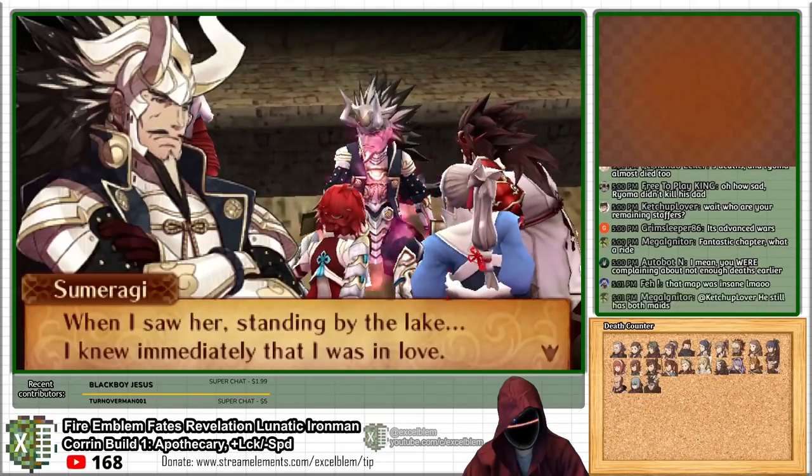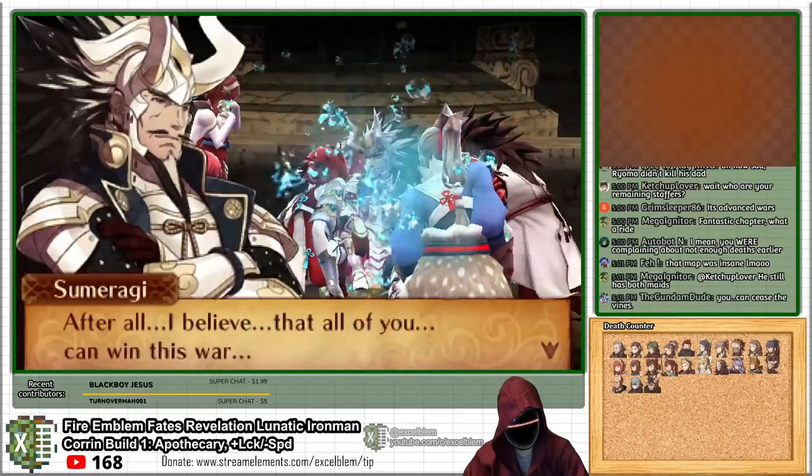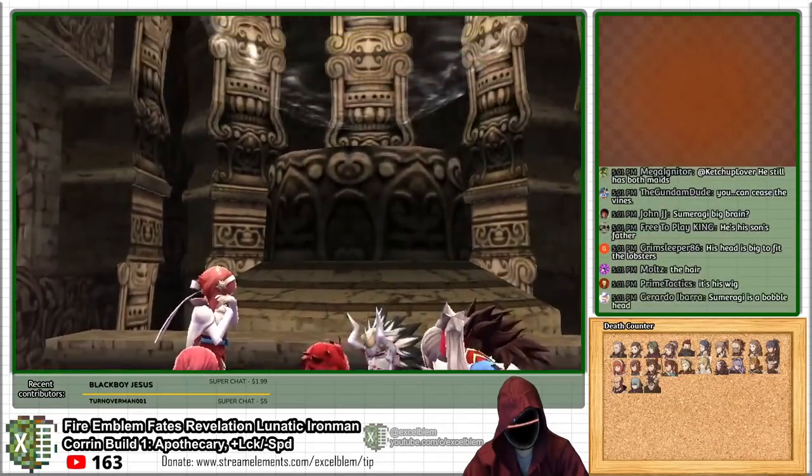Corrin also discovers that she is not biologically related to any of the Hoshido siblings, which has more significance for hypothetical incest jokes than for the actual story.